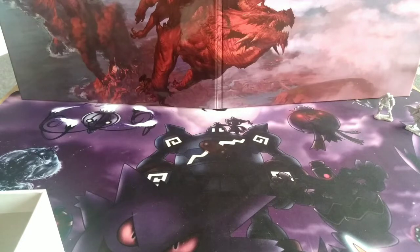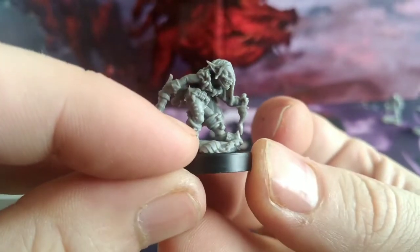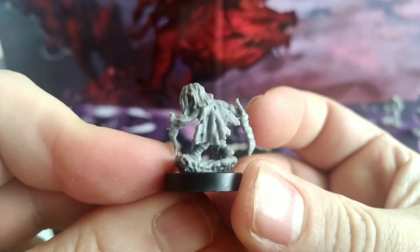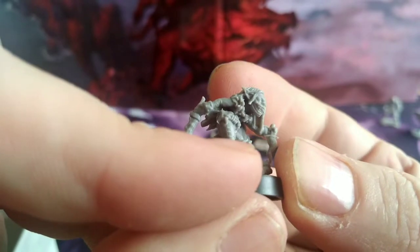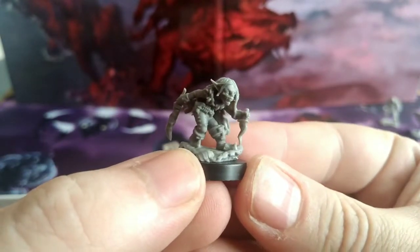Let's look at the miniatures. First up is the Crystal Mine Goblin Assassin — a little assassin with a couple of daggers. These ones are made out of plastic rather than resin, but the quality on the miniature is very good and easily paintable.